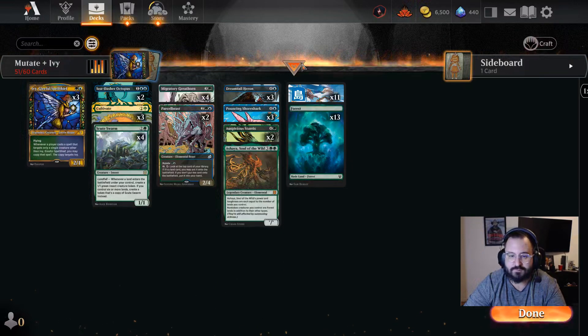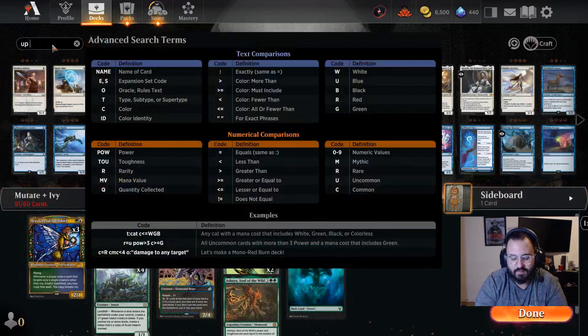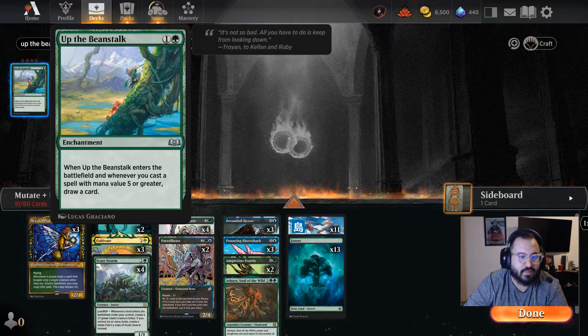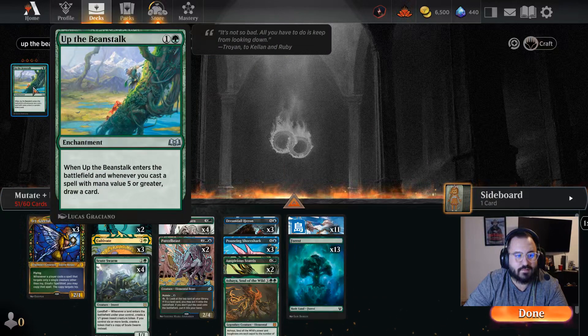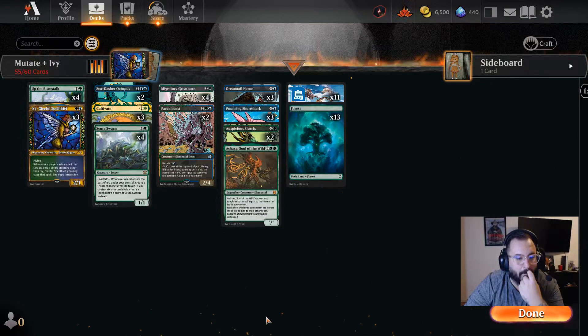As you can see, we have quite a few five-drop cards in this deck. For card draw we're going to take advantage of a new card: Up the Beanstalk. This card reads: whenever Up the Beanstalk enters the battlefield, and whenever you cast a spell with mana value five or greater, draw a card. So you get a draw when you play it and whenever you play a card with mana value five or higher. Considering how many five-drops we have, we're going to run four copies.